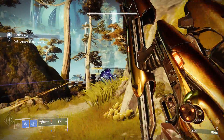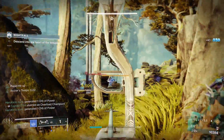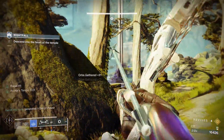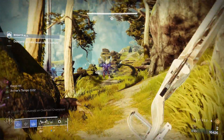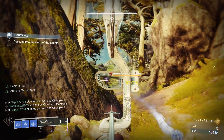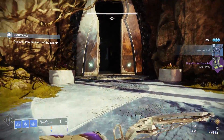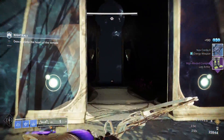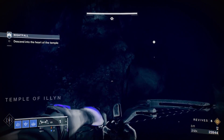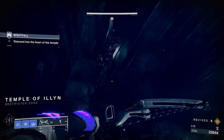From here, as before the patch, we would turn invisible and run past the remaining enemies. Instead, I suggest you stay and kill a few adds. You can even kill both overloads if you want, but remember you can only have a maximum of 6 revives in this room. This will also help you get your super energy for the elevator room and will only take a minute of your time. Once you are close to your super, turn invisible and run past the rest of the enemies unless there are none left.